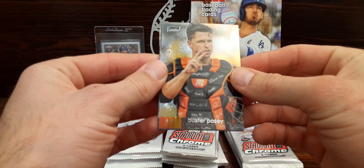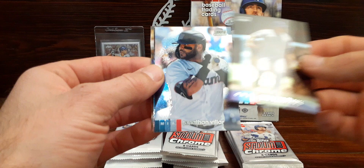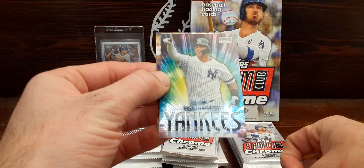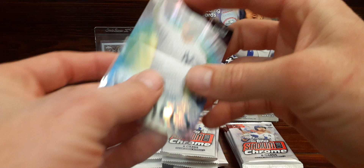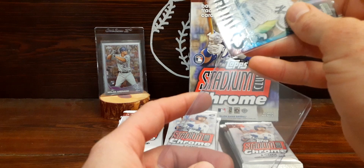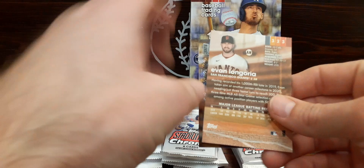Great stuff — the great pictures of Stadium Club and then you throw that chrome finish on there. Nice little rhino there. Here we go — Gleyber Torres! That's one we needed, so we're on a good start. Going to throw him in a top loader and set it over here to the side.